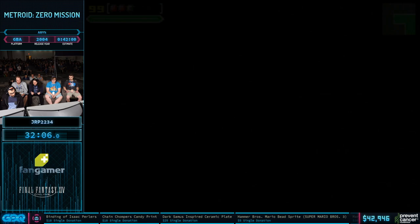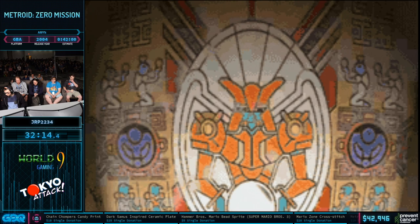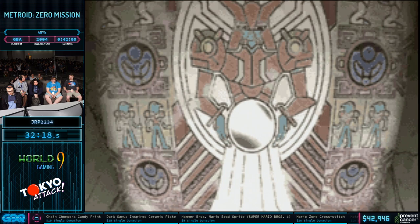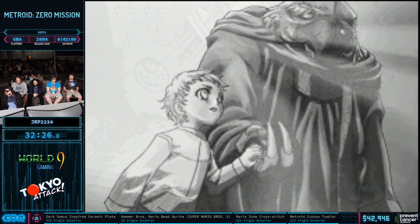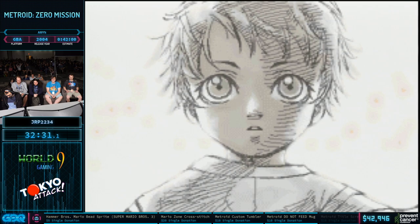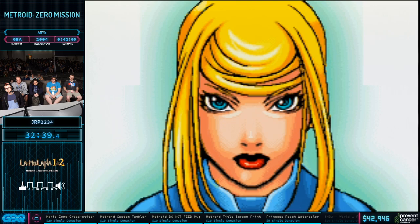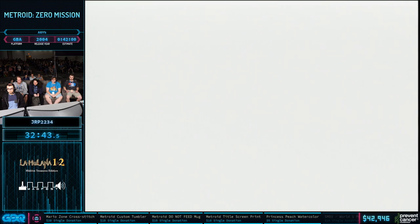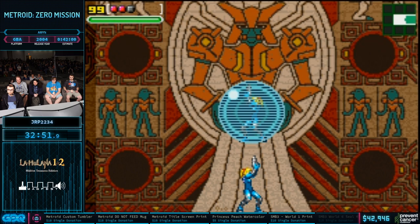We're past the stealth section. Now we're going to fight a boss — it's more like a roulette wheel than a boss. This is Charlie. We have $20 from Kirby Master who says he'll donate another $20 if JRP gets the Charlie glitch live on stage, and another $20 if he gets the Iron Ted missile glitch live on stage. JRP is going for it — money is on the line. They're really cool and don't really have any impact on the speedrun, but they're really cool nonetheless.